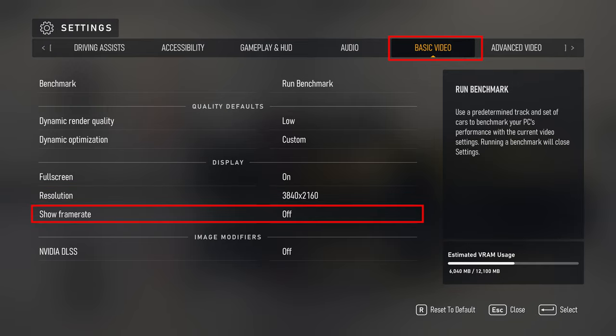Show frame rate enables a live FPS display in game. Image modifiers is where you can turn on Nvidia DLSS and FSR if you have AMD hardware. Note I didn't use DLSS at all in this testing — I feel like if I was going to test these settings I'd need to create a full video just on the differences between all the DLSS options.